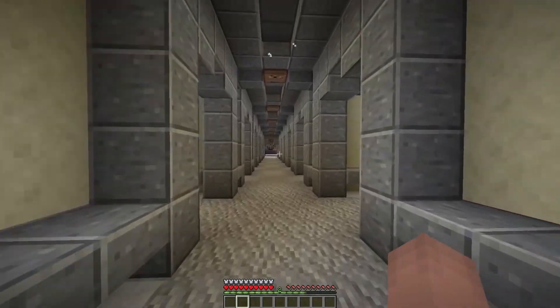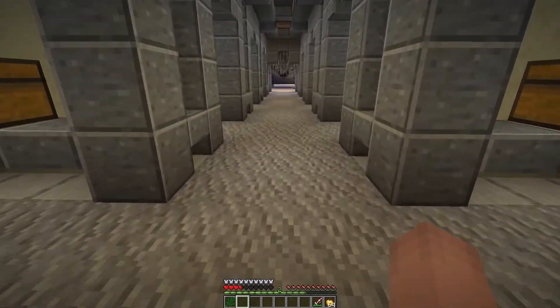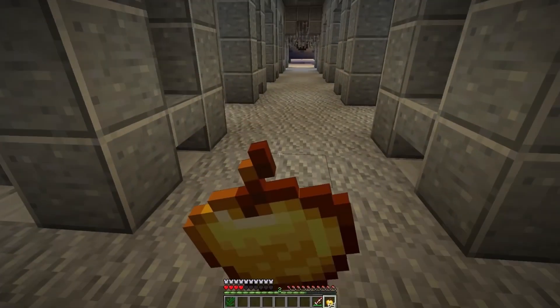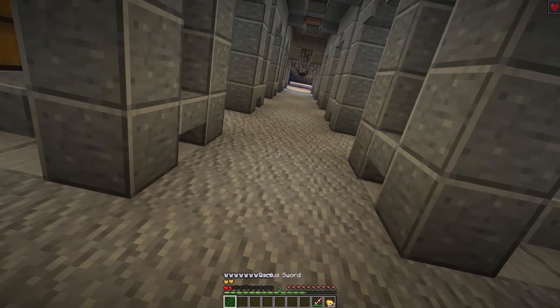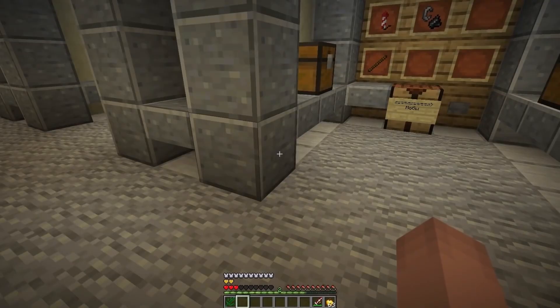What a weird sword we have, guys. Can you see that? Even when I spawn, I have only three HP left. What if I eat a golden apple and equip that sword? That's just insane — it blows my entire health bar. I can't even hold it.